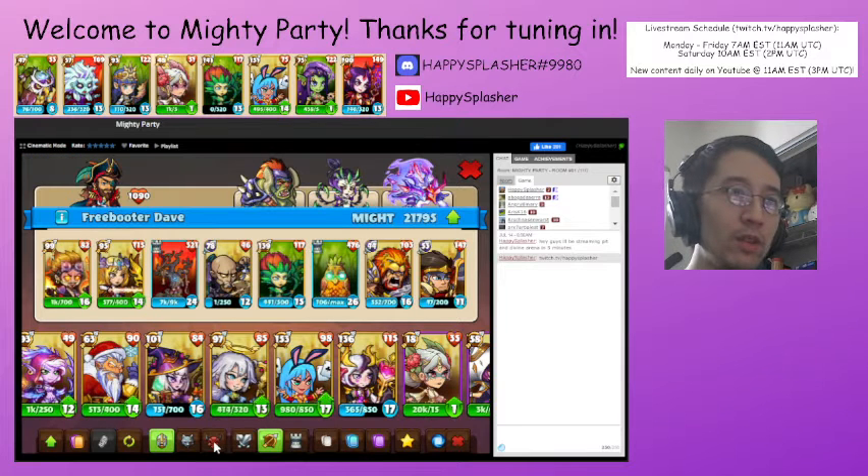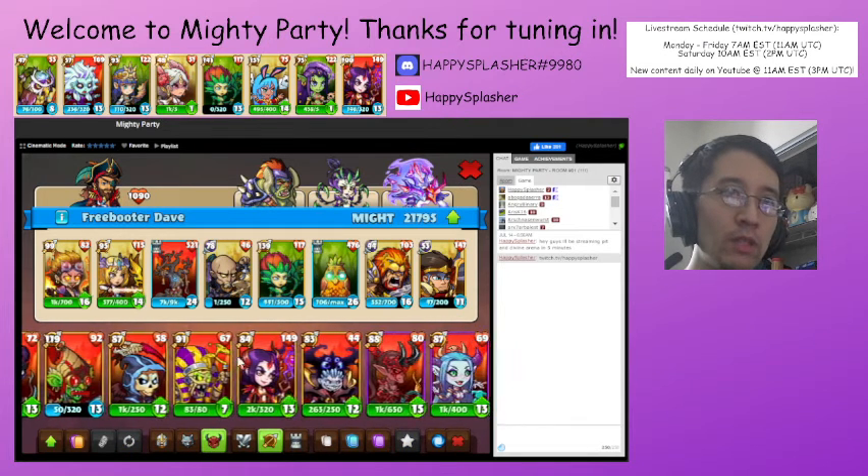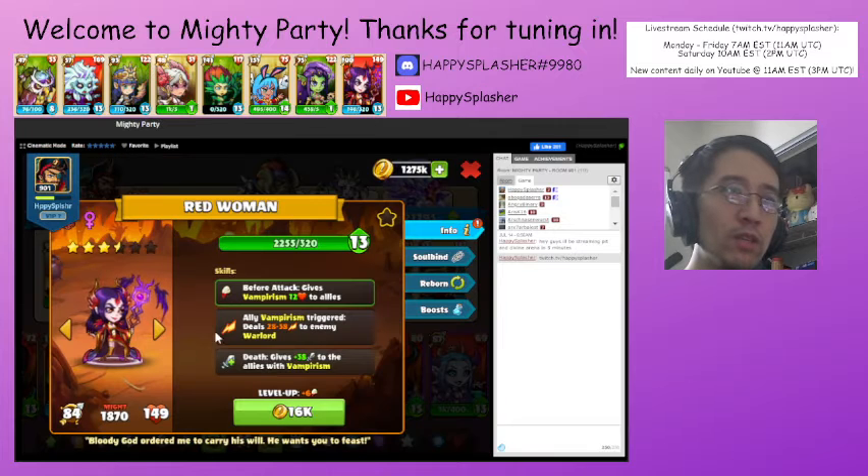The third unit is the Red Woman, which is a ranged chaos unit. She has a couple of skills. Before she attacks, she gives vampirism to all units on your side of the field. Whenever vampirism triggers on your side of the field, it will deal damage to the opponent's Warlord. And when this unit dies, it gives plus attack to all units with vampirism.